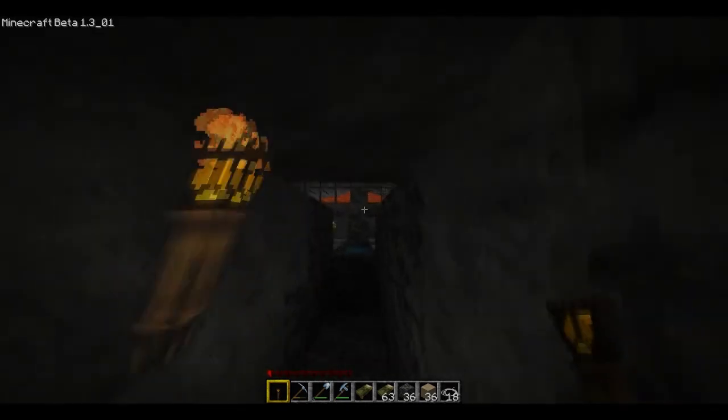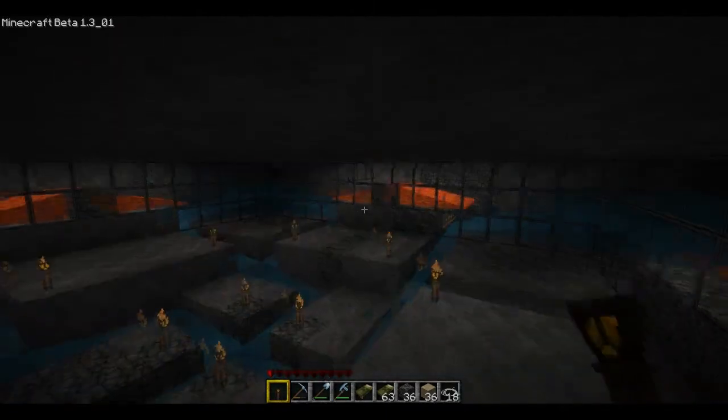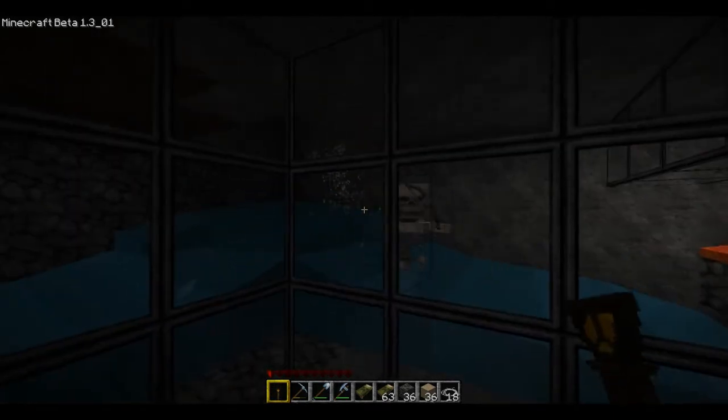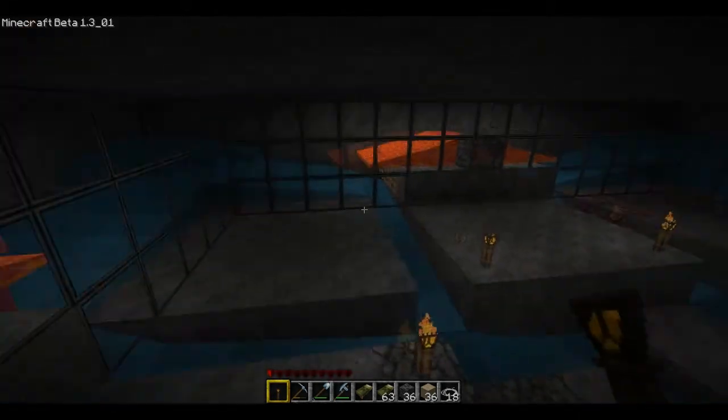But this is the grinder — come in here, see all the stuff coming down. They're coming down left and right. You get zombies, spiders, creepers, skeleton archers, everything. Sometimes they fall to death right there, like that guy. They're just raining — it's raining skeleton archers. They're constantly dropping all these items.